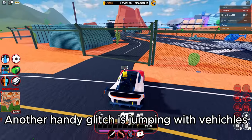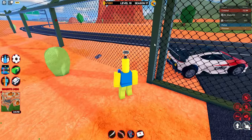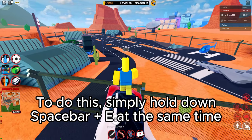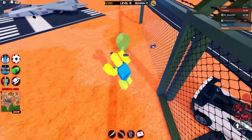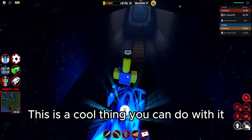Another handy glitch is jumping with vehicles. To do this, simply hold down spacebar plus E at the same time. This is a cool thing you can do with it.